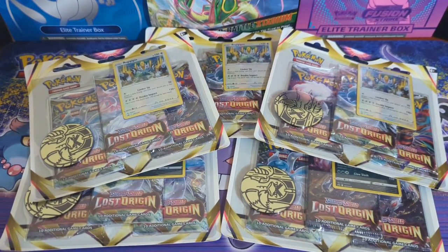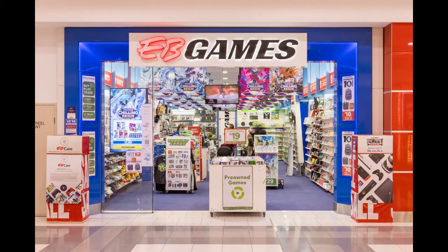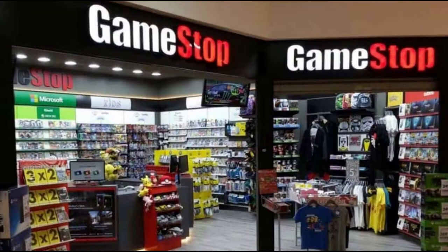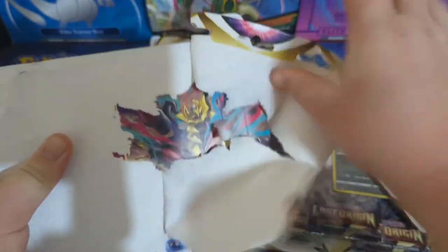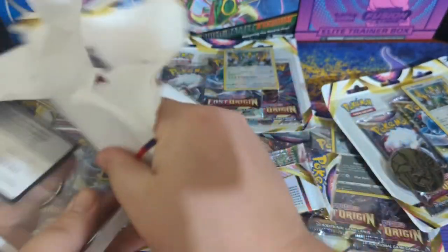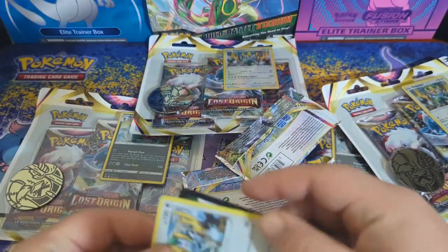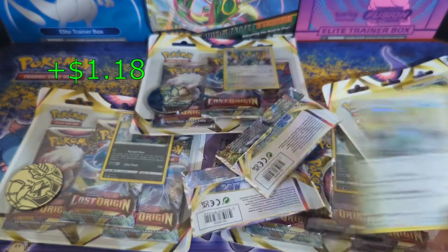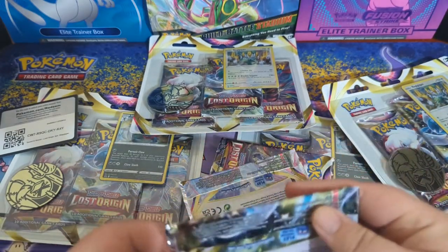G'day everyone, I hope you're having a good day. Today we're going to be opening not one, not three, but five Lost Origin blister packs. I picked these up for 20 kangaroo coins from my local EB Games — basically the Australian equivalent to GameStop. I'm hoping for the Aerodactyl alternate art, that is my chase card at the moment. Comment down below what your favorite Gen 1 Pokémon is — mine would probably be Haunter. Kicking off this pack, we got a Regigigas and a code card.